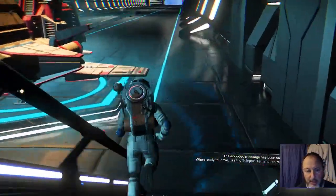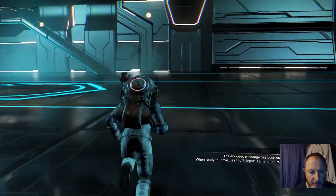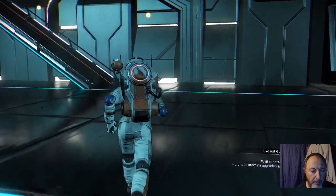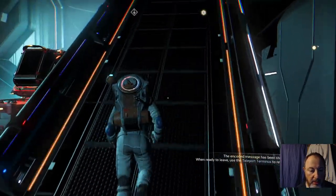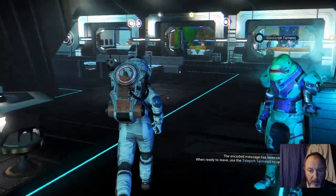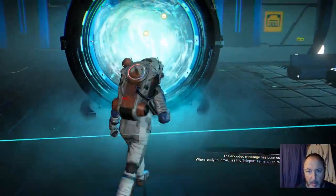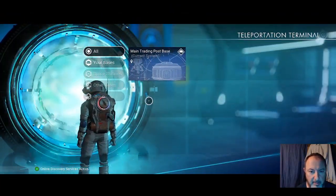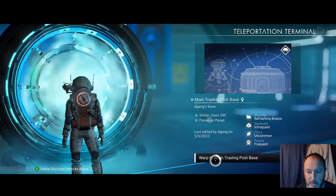Once you're done looking at the stores, you'll return through the teleport terminus to your base. I did not get a multi-tool upgrade because at the beginning I looked for the scanner to get more units from scanning. And for the spaceship, I looked for the hyperdrive because warp fuel is more valuable at the beginning, but they don't really have anything good for that. I did get some upgrades for the planets that I go to, so let's return to our base.